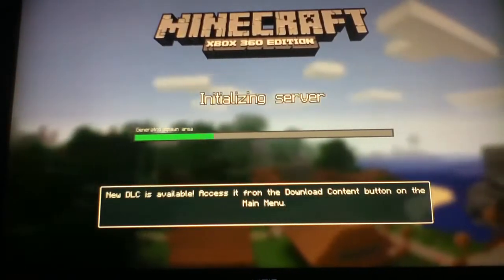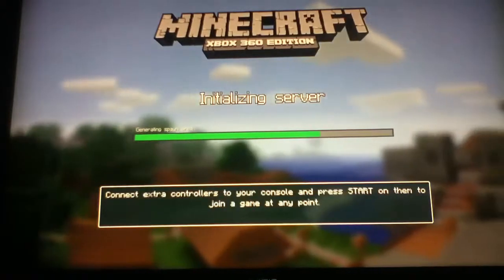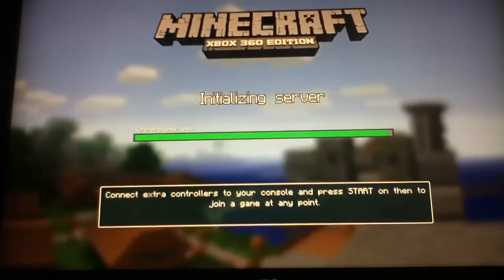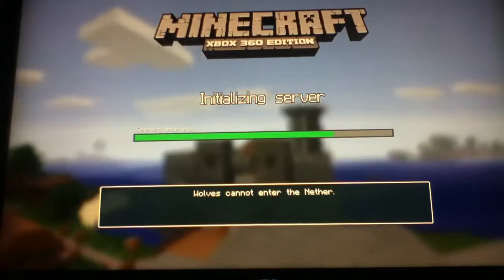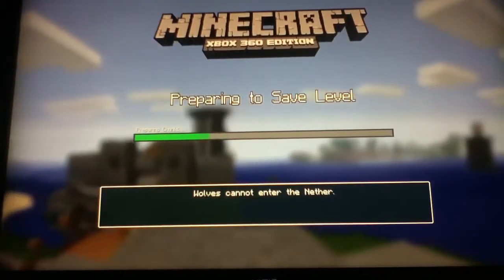New DLC is available — access from the download content button on the bottom of the main menu. Connect extra controllers to your console and press start on them to join a game at 80 points. Wolf's connecting to the nether. Oh, that sucks.